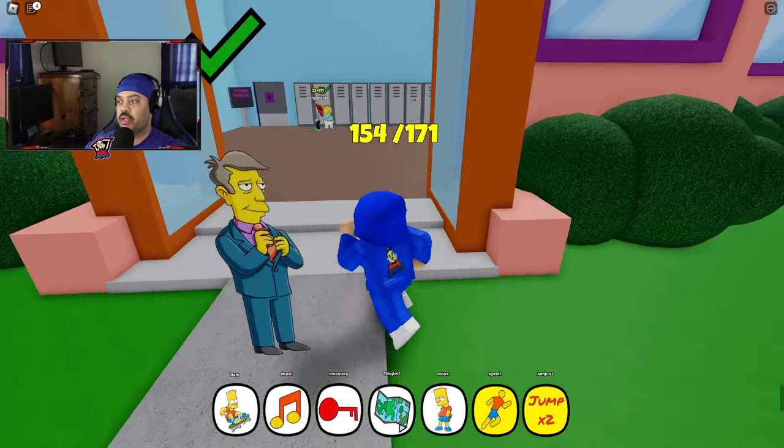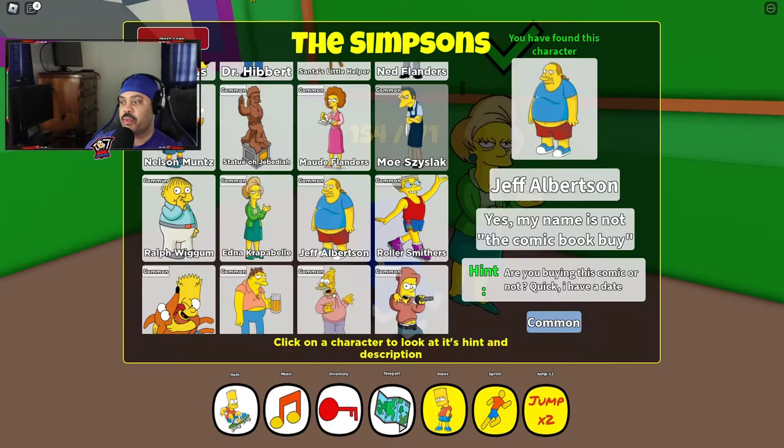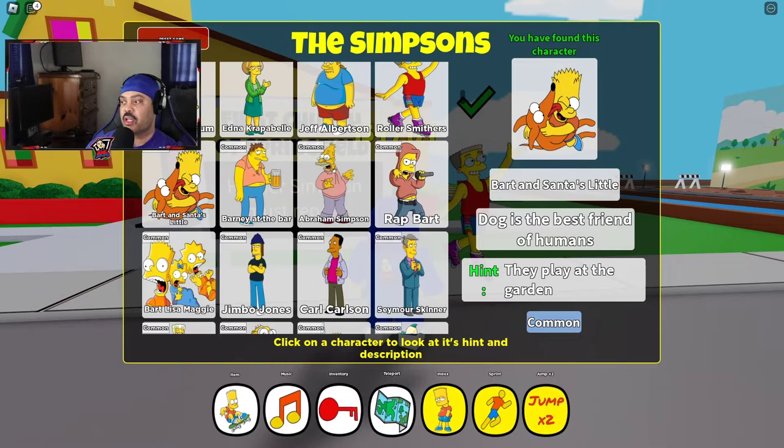Ralph Wiggum — we're going to go in the main entrance and he is right here, right in front of the lockers. Let's go to Edna, and she is right here. And then we got Jeff Albertson, and he's right there. And Roller Smithers — he's right there.